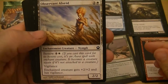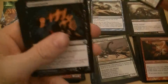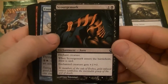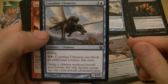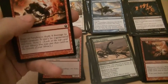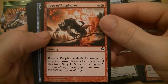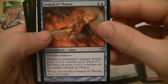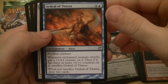Observant Alcid — three mana for a 2/2 with vigilance, you can bestow it for five and the creature gets plus two plus two and vigilance. Another Scourge Mark — when it enters draw a card, creature gets plus one plus zero. Coastline Chimera — four mana for a 1/5 flyer, it can block an additional creature. Rage of Purphoros — five mana, deals four damage to target creature, can't be regenerated, scry one. Another Ordeal of Thassa — when it attacks three times and gets three counters, you sack it and draw two cards.